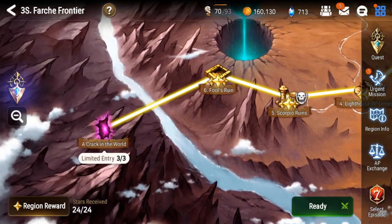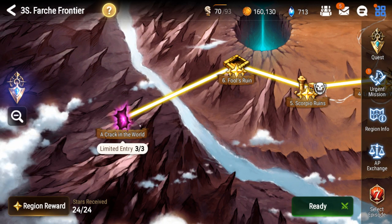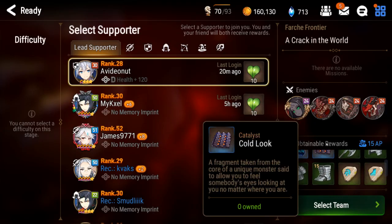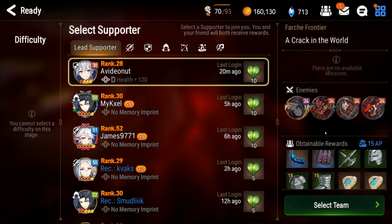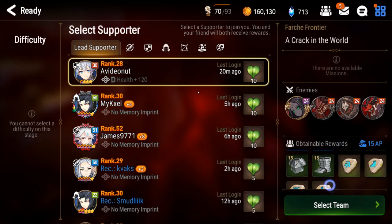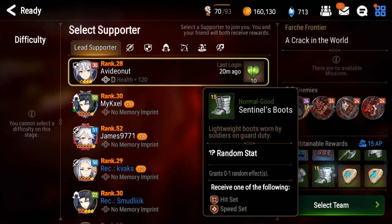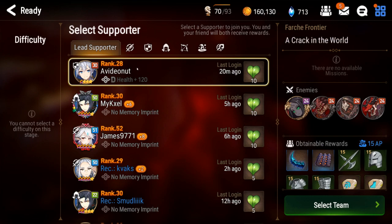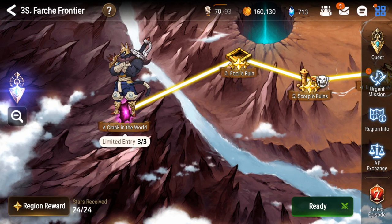You have these world cracks here, which are pretty good for experience if you're looking to slingshot a little bit, or if you have some extra energy you want to get rid of you can pop in here and do these. I don't really recommend doing them though, other than the first time, just to get the imprints for Ras — or I believe it might be imprints for Mercedes.